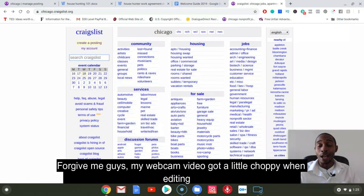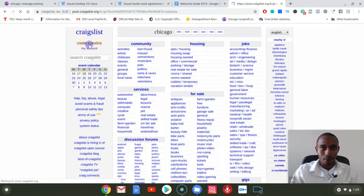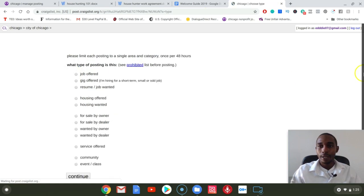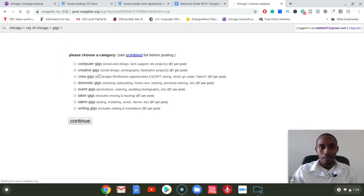We're here on the computer now and we're on Craigslist. So many people are asleep on Craigslist, so if you're sleep, you need to wake up. Go check out Craigslist. So on Craigslist is where you're going to start. You're going to go to create a posting — it's in the top left corner — then click on your area. I'm going to click on the city of Chicago for this example. You're going to be looking to hire someone for a gig, so click on gig offered. Then you're going to click labor gigs.